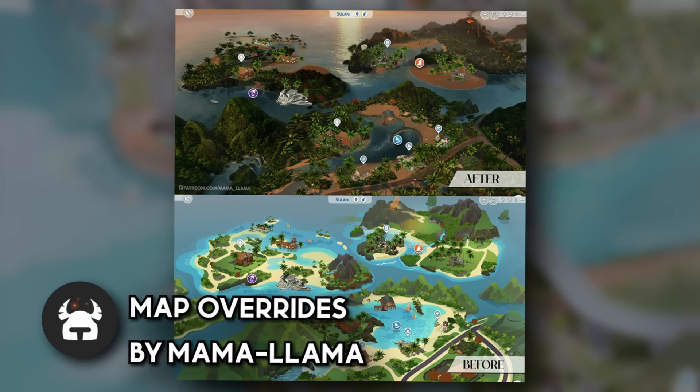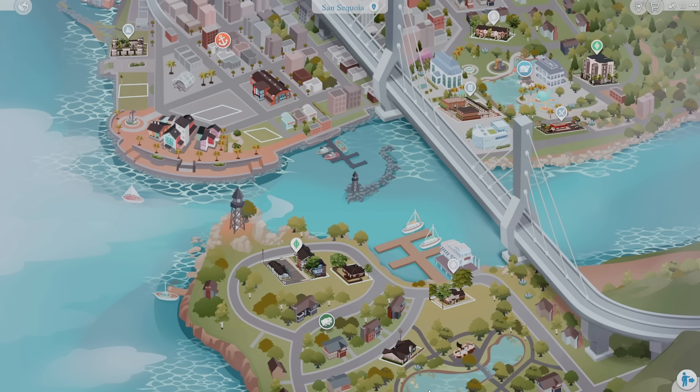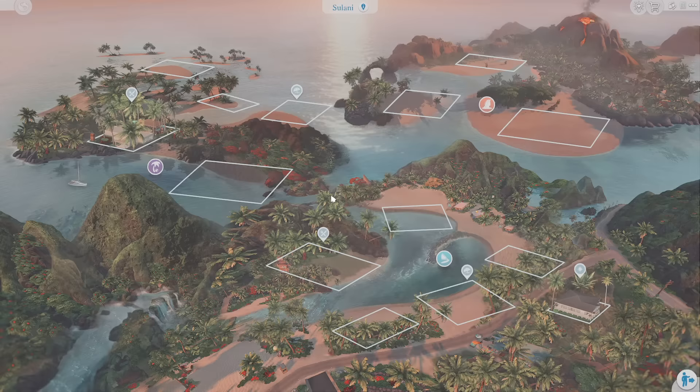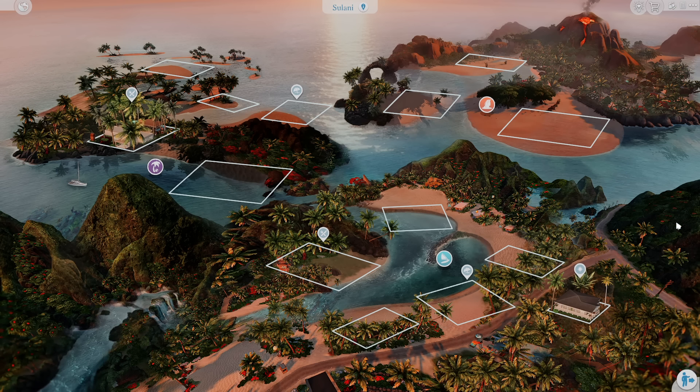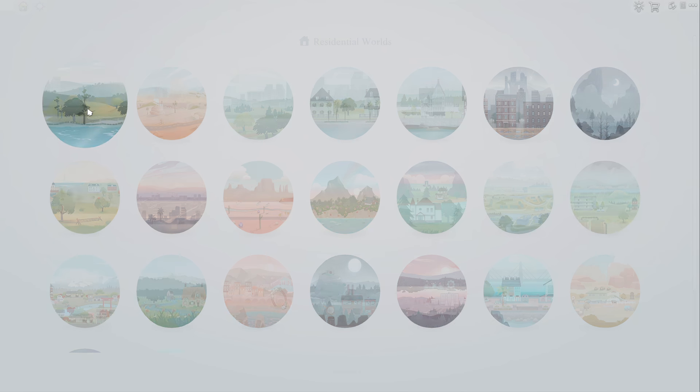The next mods are map overrides from Mama Llamas. For those of you who love map overrides, this is a new creator to check out — they're very realistic. Since they're overrides you can only choose one at a time, and they don't cover all worlds yet. They just released a Sennshuno map. Sulani is one they have published, and what caught my eye was the detail and saturation — you can really see the individual lots.